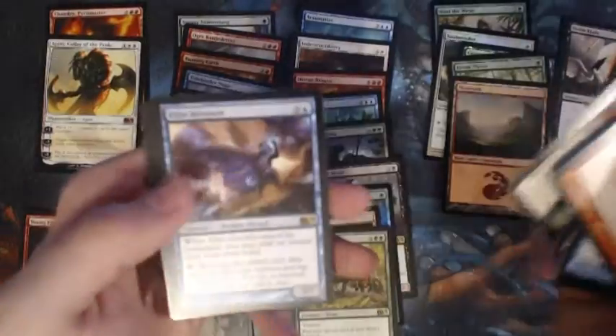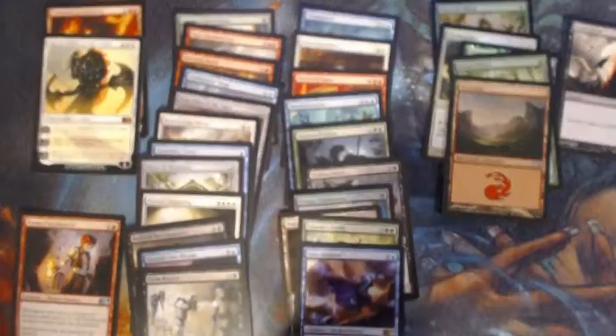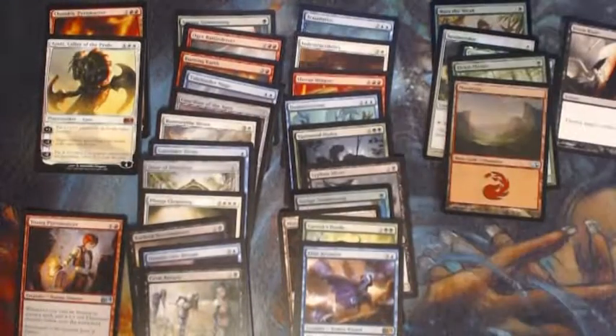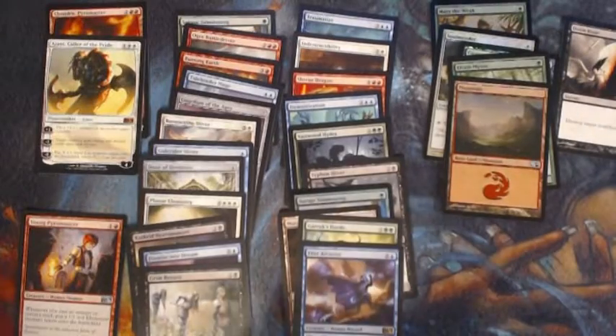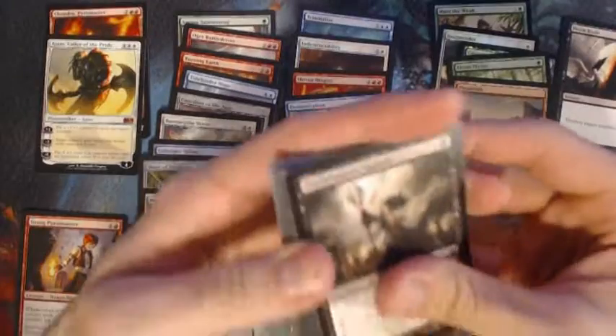Woodborn Behemoth, Tenacious Dead, Brave the Elements, Elite Arcanist. Still hoping for that Archangel of Thune to make an appearance — that is the money card out of this set.